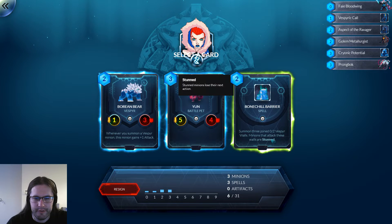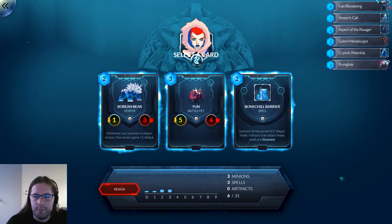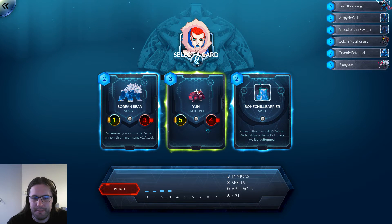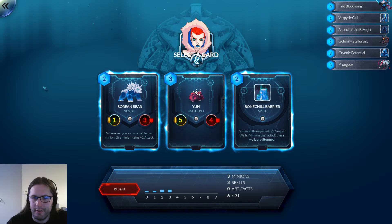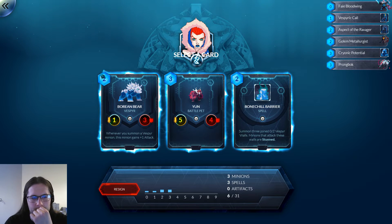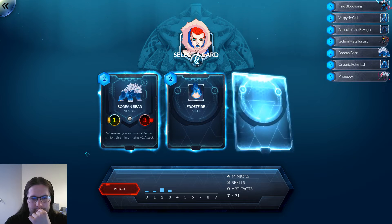There's our Borean Bear, a Yon, and a Bonechill Barrier. None of these cards are good. Is Yon worth picking? Turn one Yon is not terrible but not amazing. Bonechill Barrier kind of needs Glacier Elemental, which pretty much just leaves us with the bear. We have a Vespa already, but I think whichever of these I pick is going to be replaced. Maybe I should pick Bonechill Barrier and just hope to spike the Glacier Elemental. Nah, let's take the bear — it's at least a two-drop.